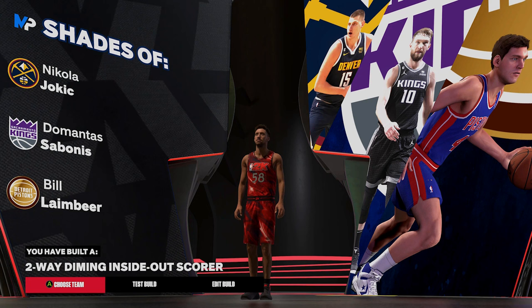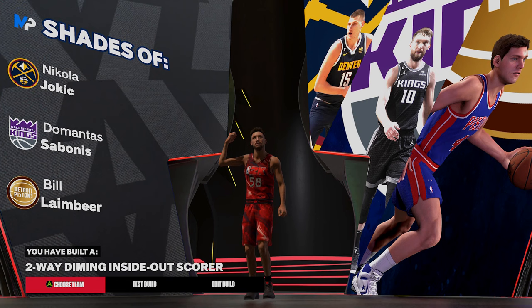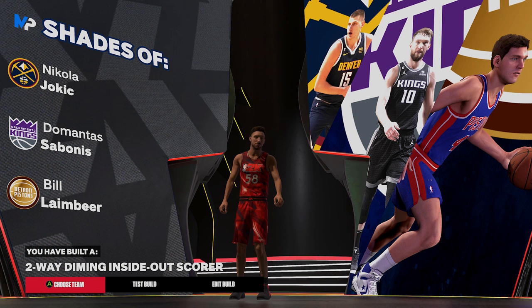This build ends up being called the two-way diming inside out score — an extremely long name. That's the last build of the five rare build names video. If you want another similar video, make sure you let me know in the comment section. If you're new, sub to the channel, and I'll catch you guys in the next video.